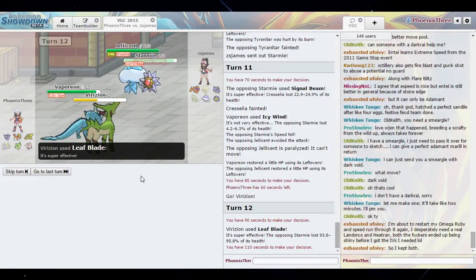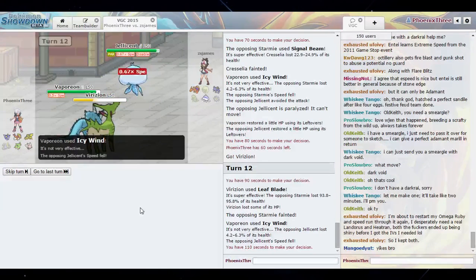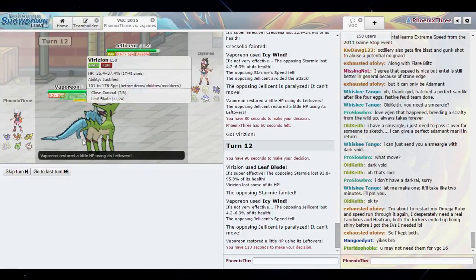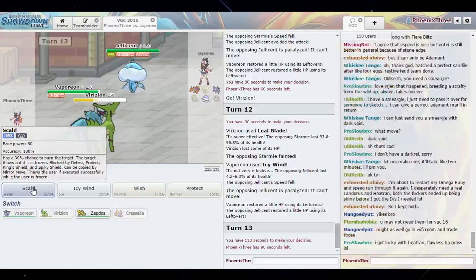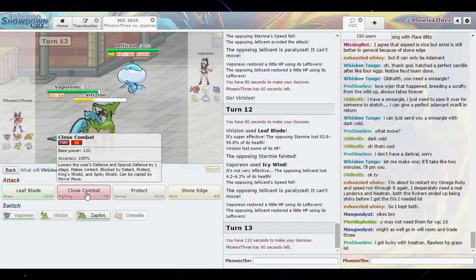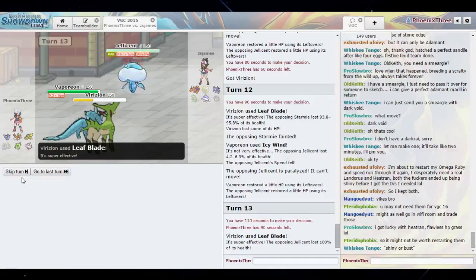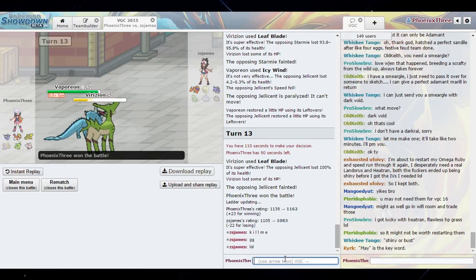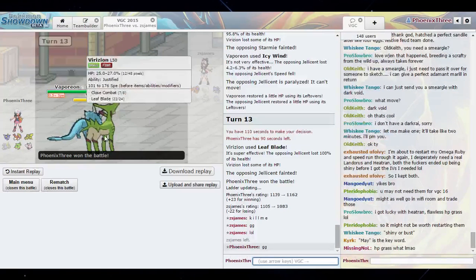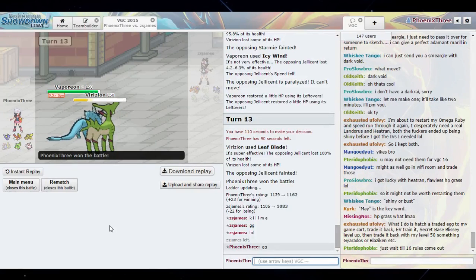Part of my success here was recognizing my opponent's possible threats to my team and how he could have covered his weaknesses, because I was coming in Close Combat hard at him. I'm just going to keep attacking into him. He's weak to that — but doesn't Ghost resist Grass? I thought Ghost resisted Grass. Okay, well there's another good game there. I made the right decisions.